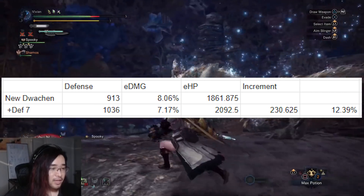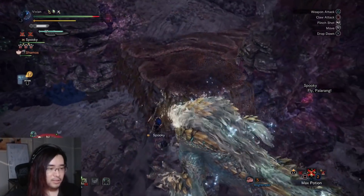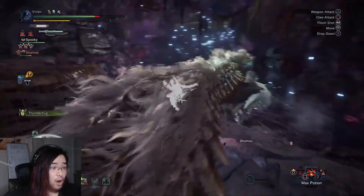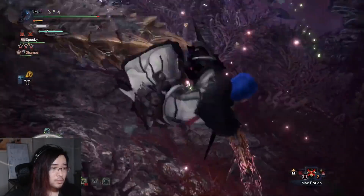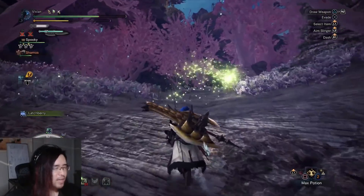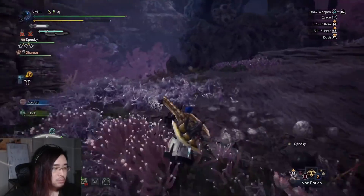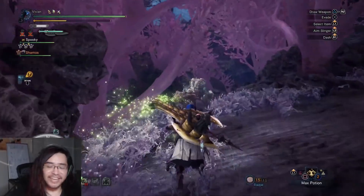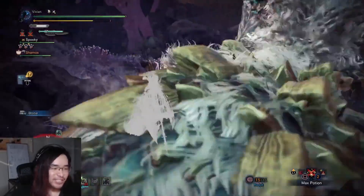I'm going to stop listing things because I think I've made my point clear: defense boost is a trap. Almost every single other defensive skill gives you much more returns from a much lower amount of investment. And yes, defense boost 7 does give you 5 more elemental resistance of every element, but this gives you around 5% more effective health, for a total of around 17%. This is still less than health boost 2 by itself and only applies to elemental attacks — which for most monsters very few of their attacks are elemental, if any at all.